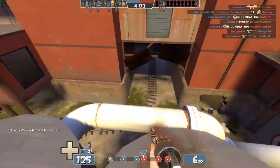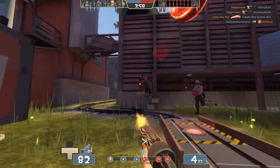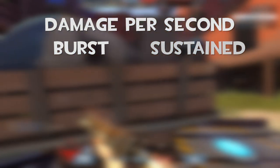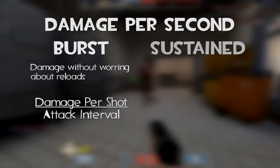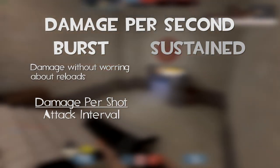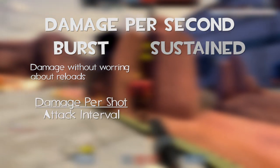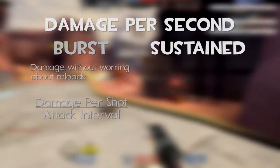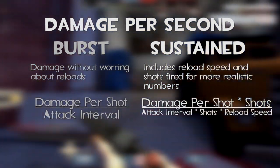Before we dive headfirst into this, I want to establish two different types of damage that we will be covering, namely burst and sustained DPS. Burst DPS simply refers to the damage our weapons can pump out before factoring in those pesky reload speeds. We will also be looking at sustained DPS, which gives us more realistic numbers by factoring in reload speeds as well.